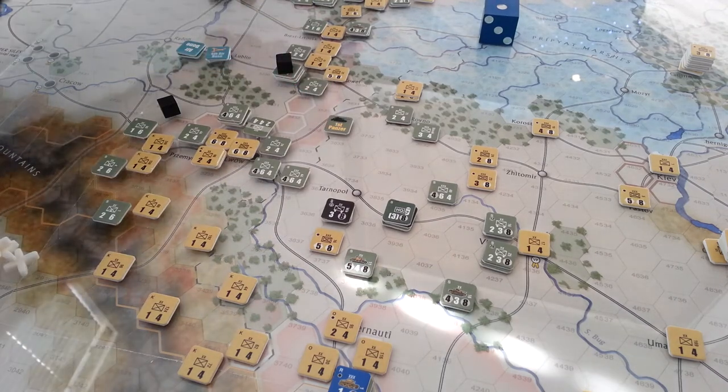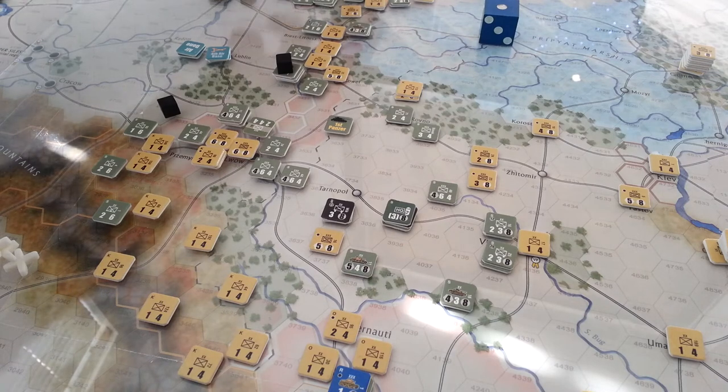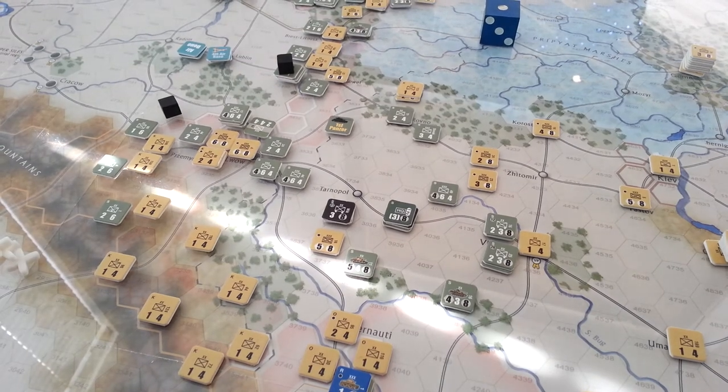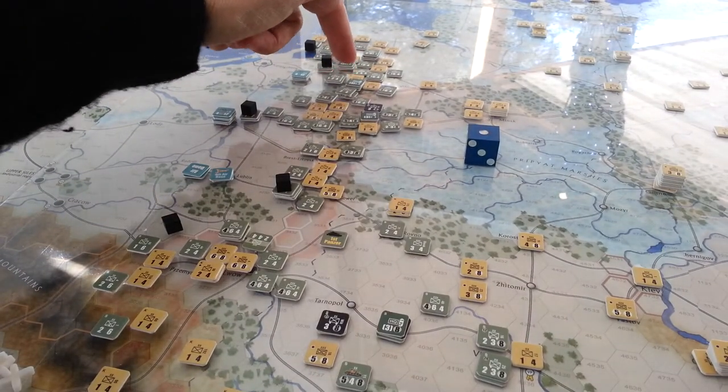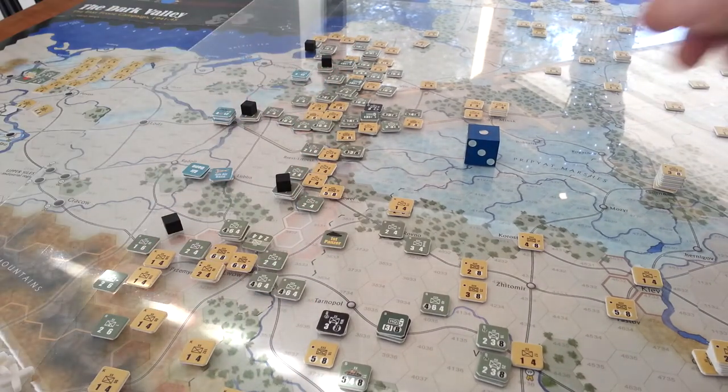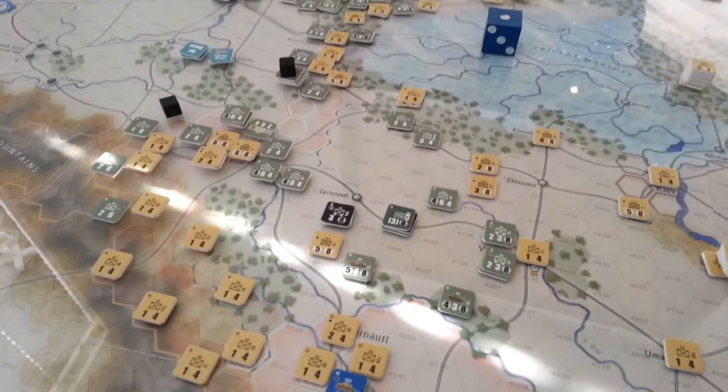Providing that the two HQs are not within 8 hexes of each other at any point during any of these activations. There's 1st Panzer, and I put 2nd Panzer all the way up here — so they're definitely more than 8 hexes away. So this guy goes back into the cup and may get a chance to have another activation.